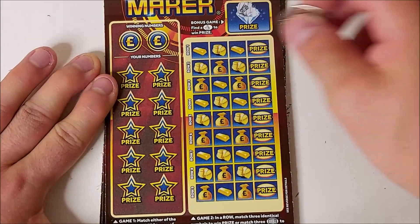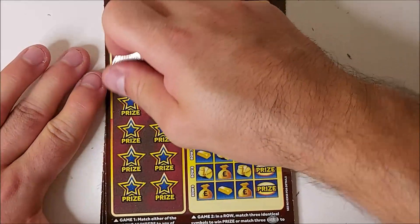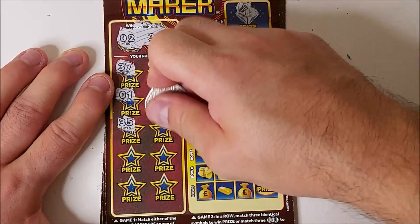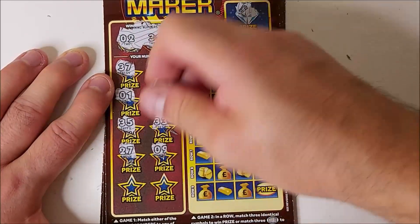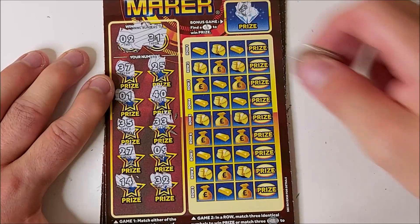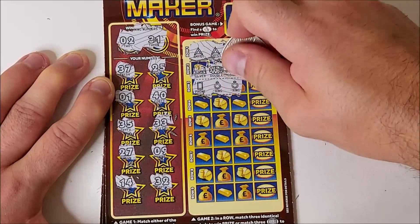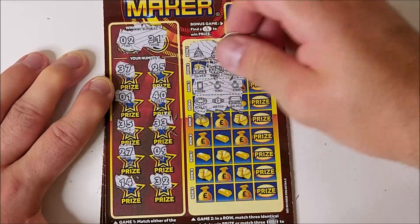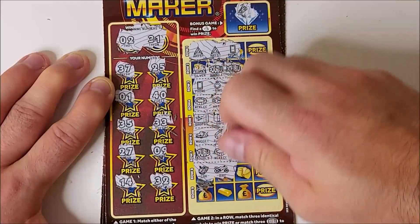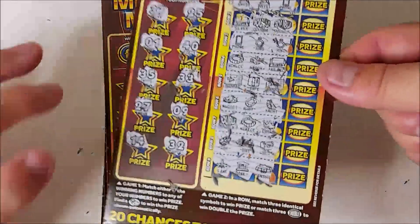It's a roll. We've got number 2 and 31, then 37, 25, 1, 40, 35, 33, 27, 9, 14, and 32. No luck there. Not on the second card from this pack either. No luck there.